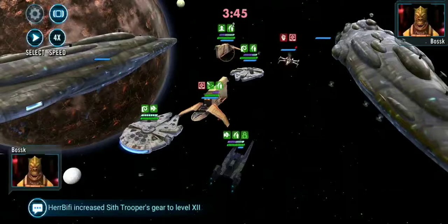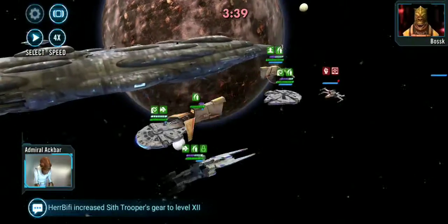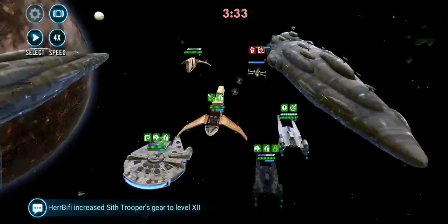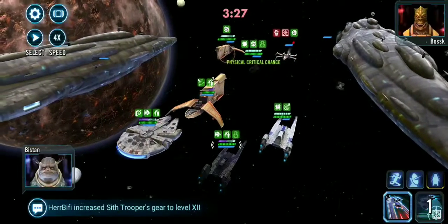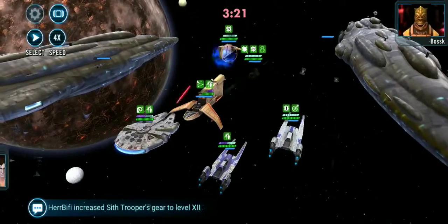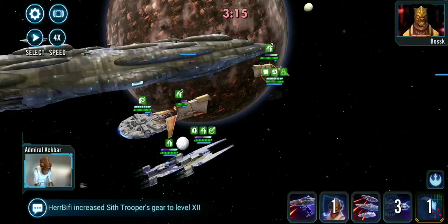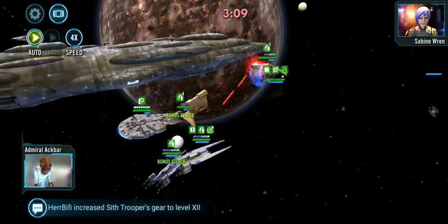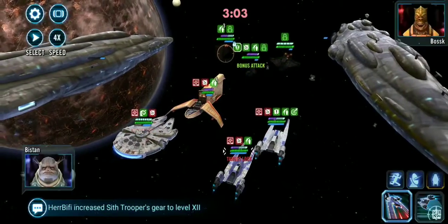Another good thing about this team is — sometimes it just doesn't even matter what you do and you still win. I can't say I'd recommend people going and gearing up the pilots for Bistan's U-Wing because they're torture to gear up. I only did it because my favorite mode in this game is Grand Arena — being able to run three Rebel ships on offense frees up Houndstooth for defense, which is always good.